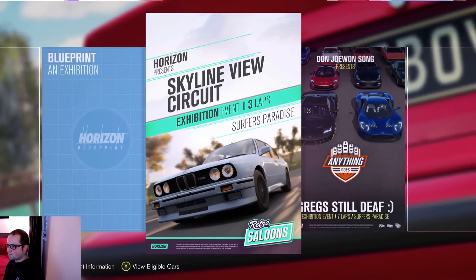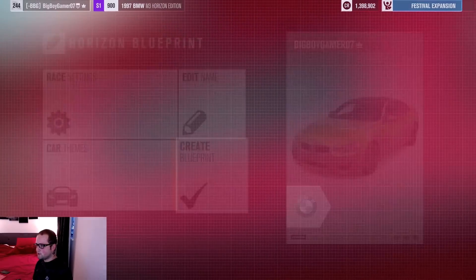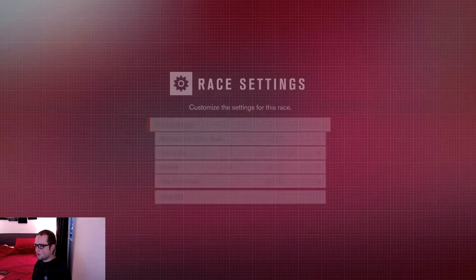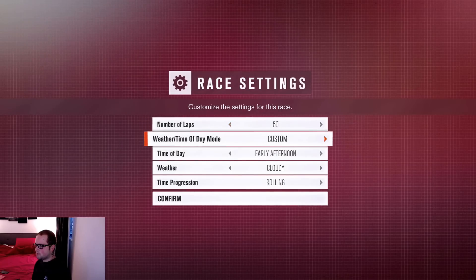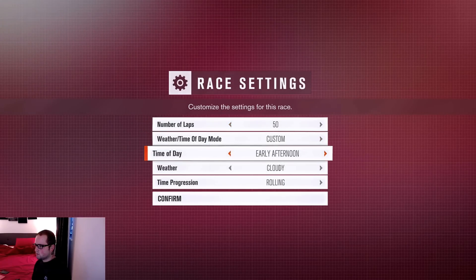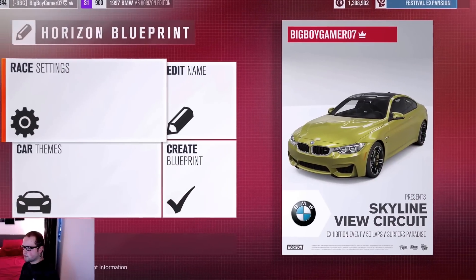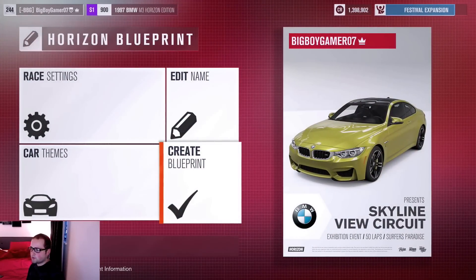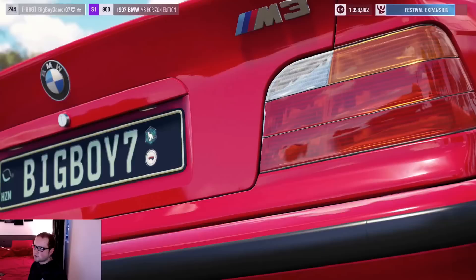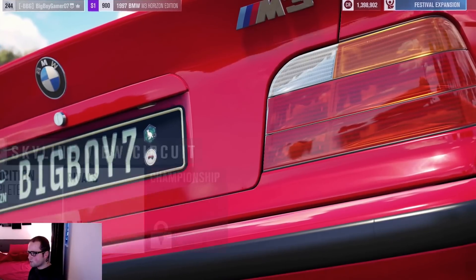You're going to want to do the exhibition race and you're going to want to blueprint it. Go to BMW, go to race settings, and set the number of laps to 50. Set the car theme to BMWs. You can name it whatever you want, but we're just going to leave it as is and create the blueprint.